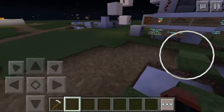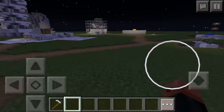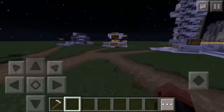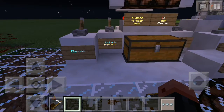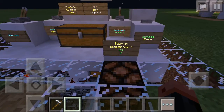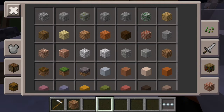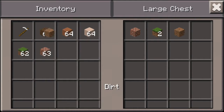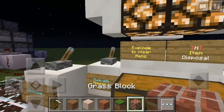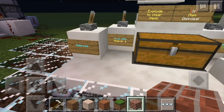For some reason it's night here, but let's start. So what is this? 'TNT Item Disposal — explode to clear items.' It says: suck with hopper one, dispose, and then explode items. Also 'suck with hopper two.' So let's say we want to get rid of some items — I'll just grab some random stuff like dirt and clay. I don't want any of this anymore, so I'll leave it here and let the hopper suck it in.